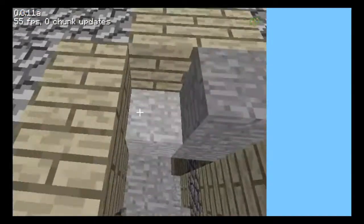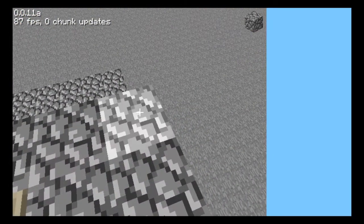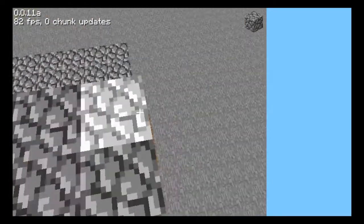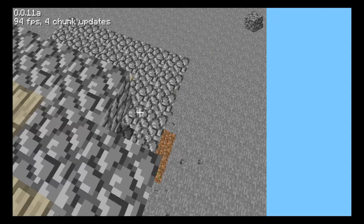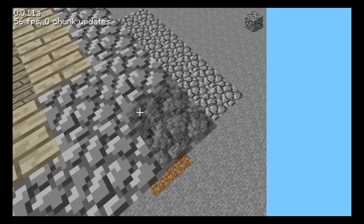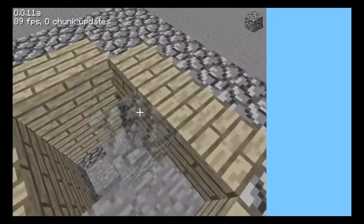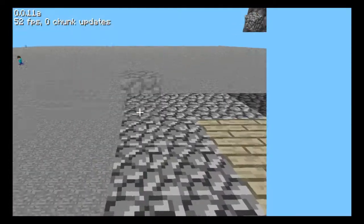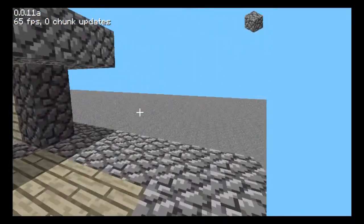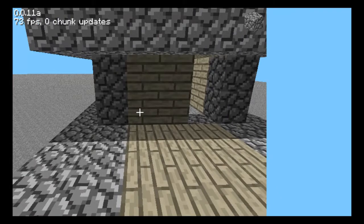I'll just switch to cobblestone. Clicking breaks it, and then pressing right click switches to build mode, which lets you build. I don't think I looked at versions before just because they weren't on it, but I should do that because they also added stuff like this.